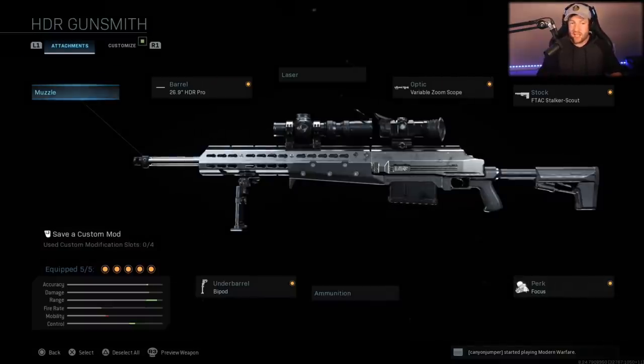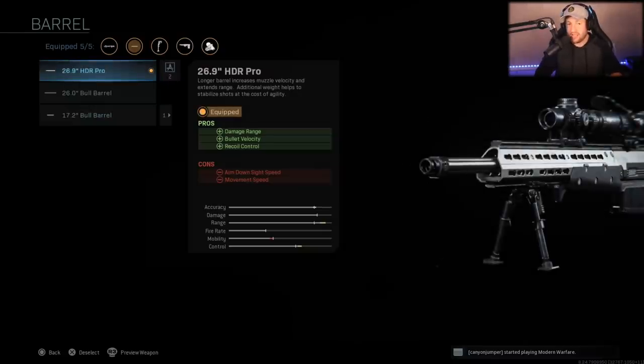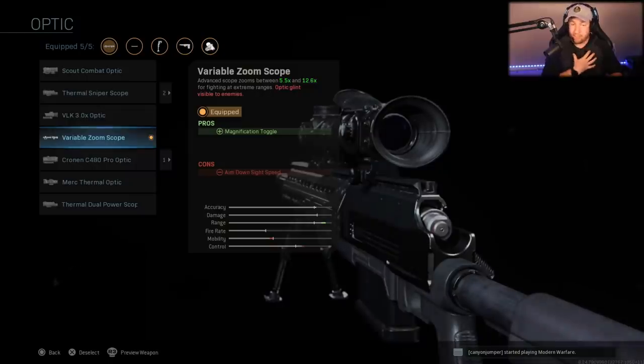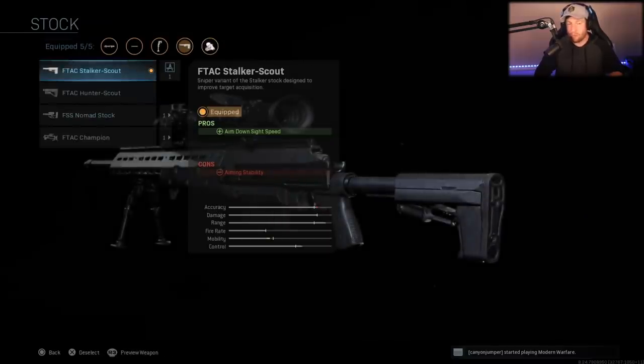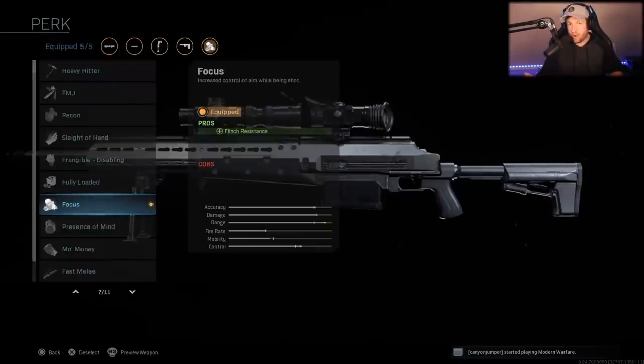The HDR class is all designed around getting that one-shot kill. The 26.9 HDR Pro barrel improves damage range, bullet velocity, and recoil control to confirm that one-shot kill. Many use the bipod as well. The variable zoom scope is a personal preference — many pros use it, though some stick with the stock scope. The F-TAC Stalker Scout stock improves aim down sight speed — it's the only attachment here that does so. Finally, the Focus perk is important: if you get hit by a couple of AR or SMG bullets across the map, you can still pull off the shot thanks to extra flinch resistance, making it easier to pick off that one person and give your team the advantage.